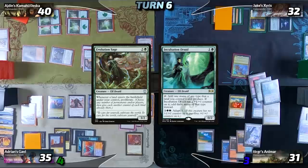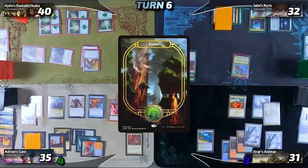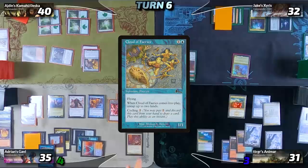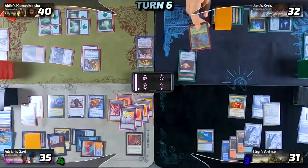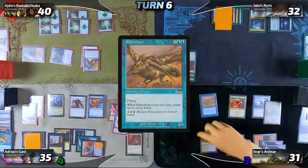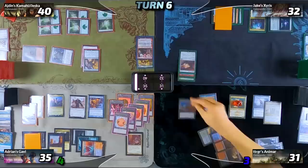In Calvin's first main phase I cycle Cloud of Fairies for free — I'm going to use the Astral Slide trigger to hit Xanathos again. After exiling Xanathos, I draw my card off cycling and make my human off Valiant Rescuer. Then Calvin taps for a whole bunch of mana and casts Palinchron — it resolves, triggering Animar. Calvin floats his mana, allows the Palinchron trigger to resolve, untaps all his lands, and then casts Apex Devastator.